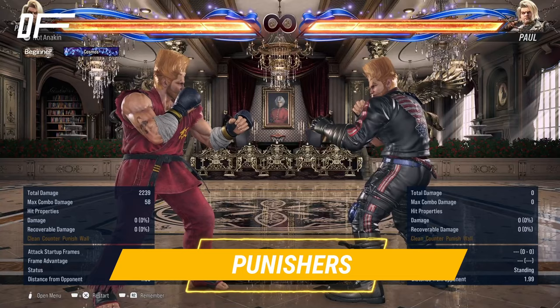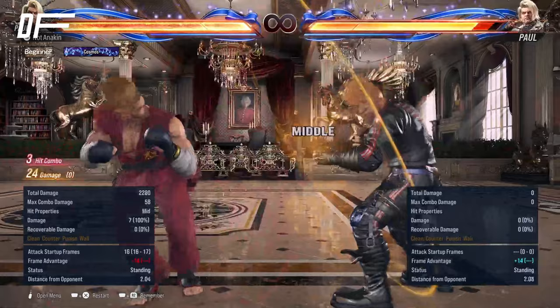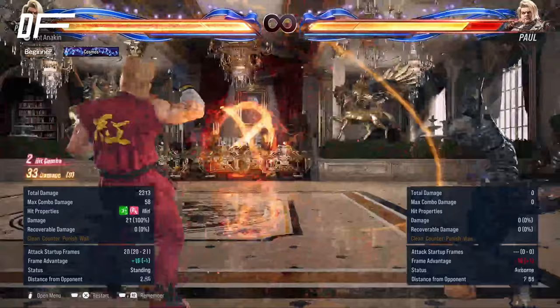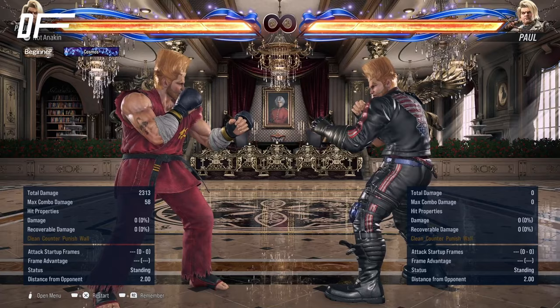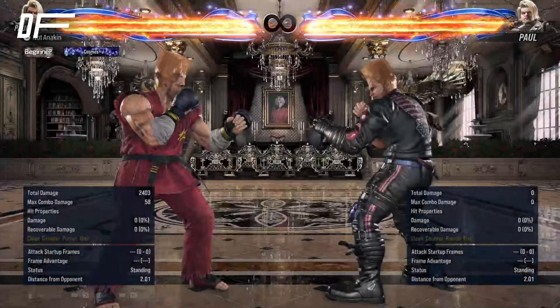Let's talk about punishers. At minus 10 and minus 11, Paul will just take the basic 1-2. Also worth mentioning, if the opponent is low enough on life that it will kill, 1-2-3 is all a combo — just not recommended normally because it is unsafe on hit. At minus 12 and minus 13, Paul can get his powerful back 1-2 punish. It's a high mid string, knocks down, leads to mix-ups, and it's a wall splat as well. Paul can also utilize down 1+2 as his 12 and 13-frame punish. This does a little less damage than back 1-2, but it is necessary in some instances because it's mid and has a little bit more range.